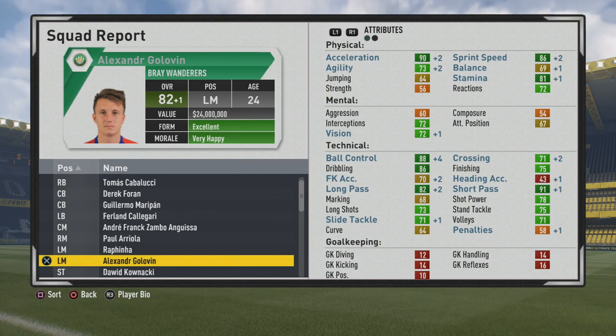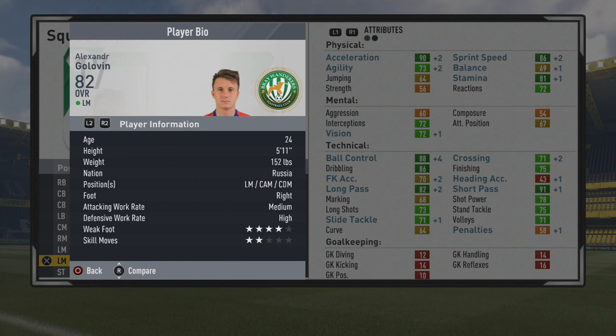He's very effective as a center mid and can definitely play as a CAM as well. I'd personally use him in a more central role. He doesn't have high agility or balance, but he has really good pace — 90 acceleration and 86 sprint speed — with solid stamina at 81. Mentally fairly average, with 72 interceptions and decent vision. Technically, very good ball control and dribbling at 88 and 86 respectively, 91 short pass, 82 long pass, 71 crossing, 75 finishing, 78 shot power, and 75 stand tackle. Agility and balance are really key for players out wide cutting in on the wing, so I think his best role is box-to-box center mid.